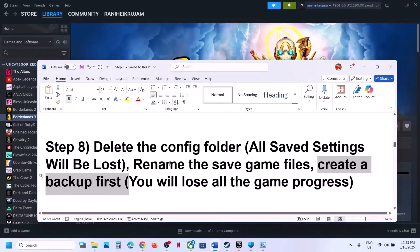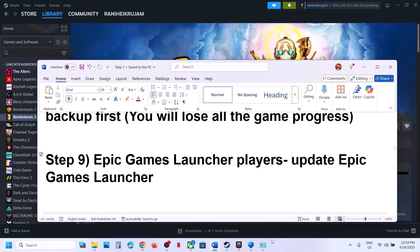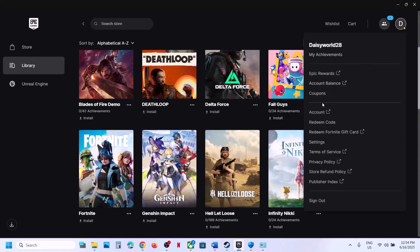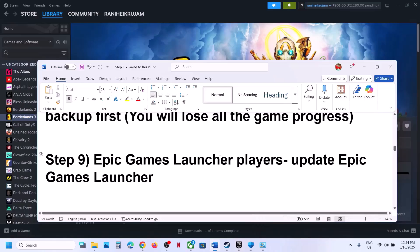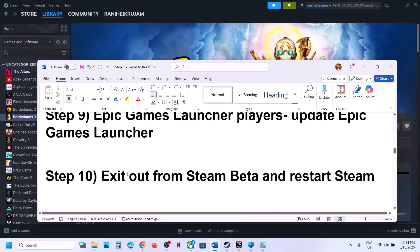The next step is for Epic Games Launcher users — update Epic Games Launcher. Go to Epic Games Launcher, click your profile icon at the top right, go to Settings. If there's an update available you'll see an Update Now or Install Service option — click it to update everything, then restart Epic Games Launcher.